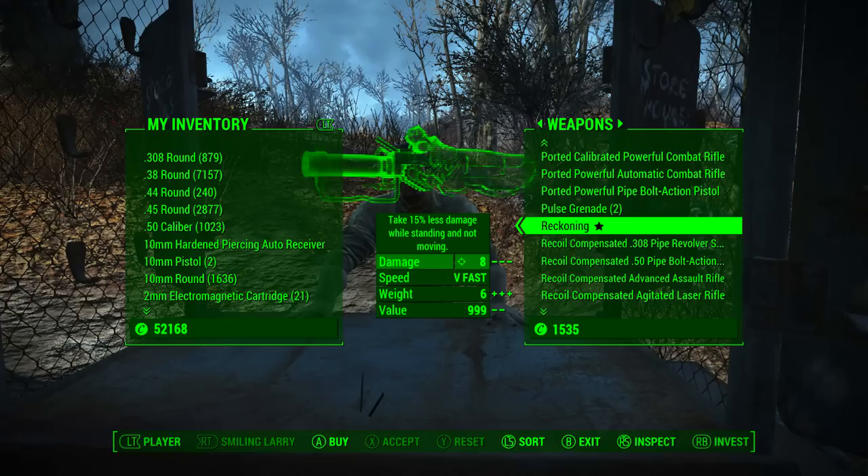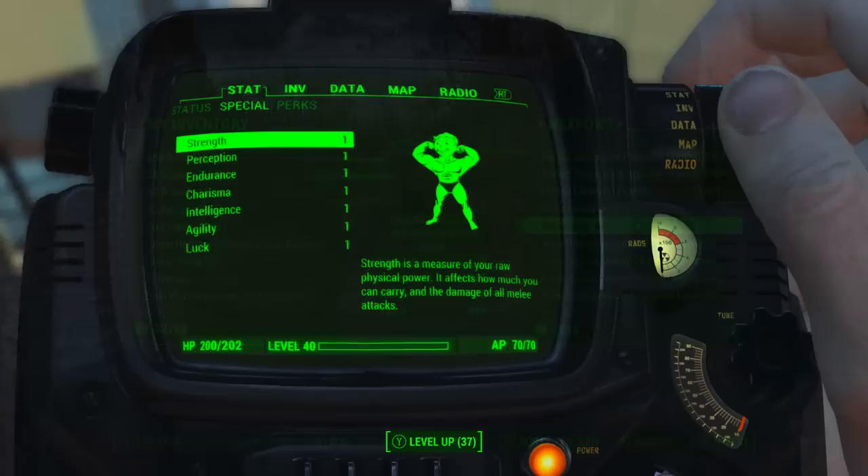The price of the weapon will vary depending on your character's charisma level and whether you have any bobblehead, perk, or magazine effects applied that will affect the price. If you ever get to the stage where you can actually buy this weapon off Smiling Larry, buy it instantly — before you get stung once again by the swarm that is Bethesda's bugs.